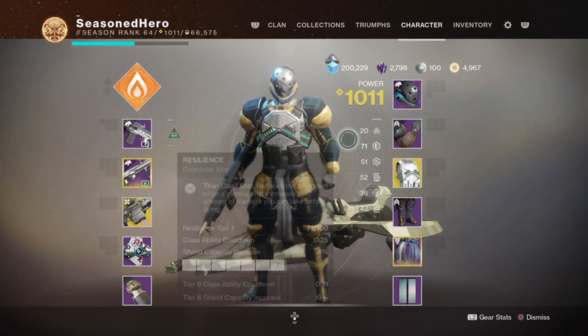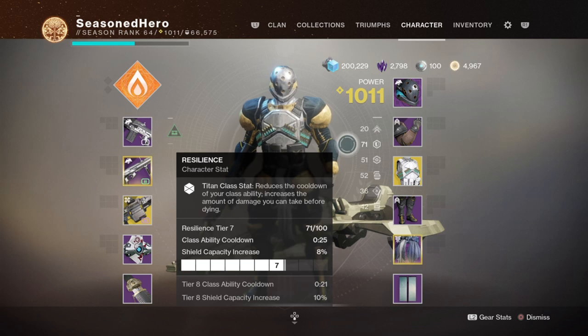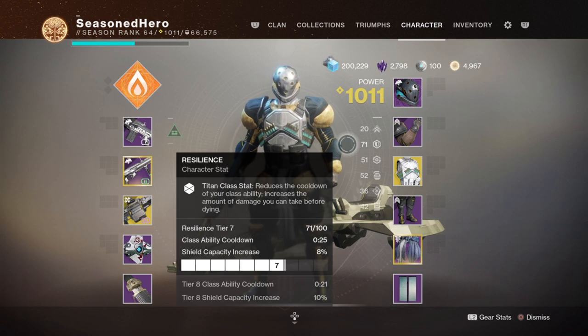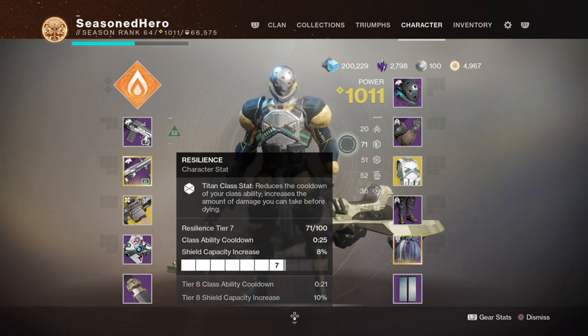Moving on to stats — you may notice I have 17 resilience for the build and wonder why. Honestly, the only reason is fashion, as those armor pieces give my Titan a very nice look. Generally, resilience should only go to 50, maybe 60 if you have points left over, as 50 is more than enough to tank whatever is thrown at you. At 60 and beyond it kind of goes to waste unless you're focusing on a barrier-focused build, which has its own pros and cons.